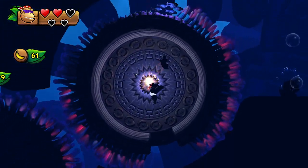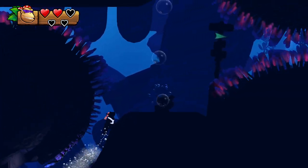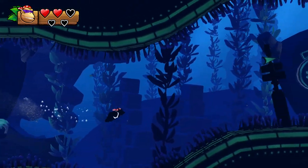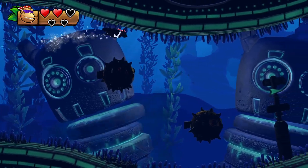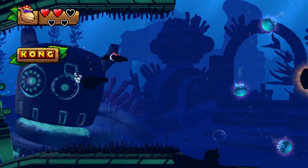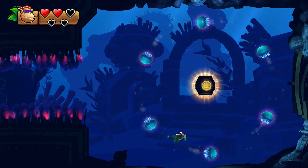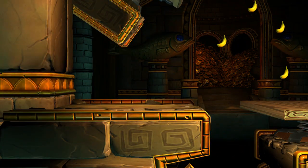You can swim back around using the fish, because the algae only activate the electric stuff once they're fully grown out again. Now we've got 8 out of 9 — that's good. We'll swim through the jellyfish and get the bonus room at the far end.